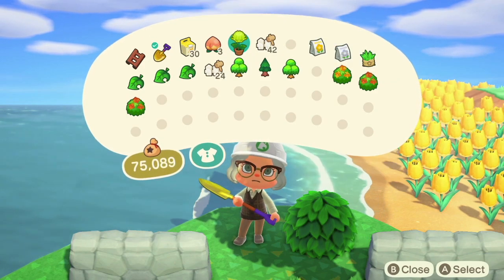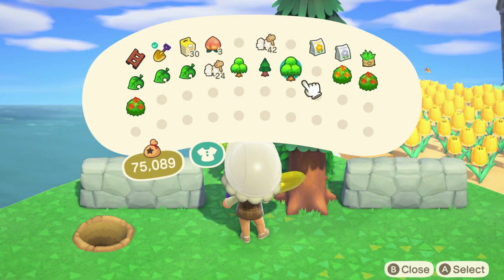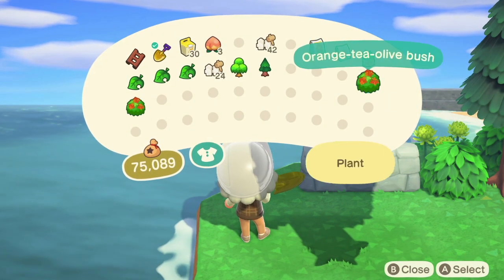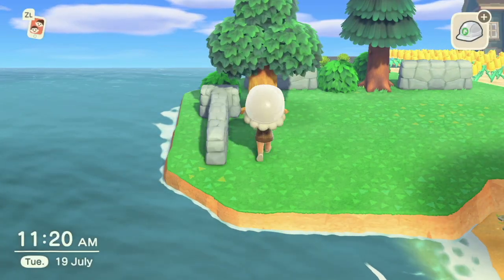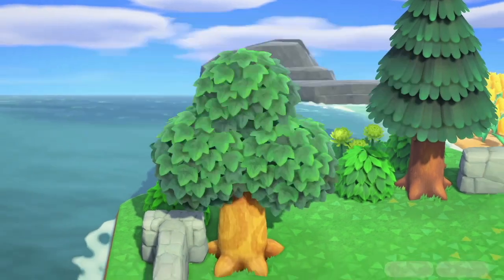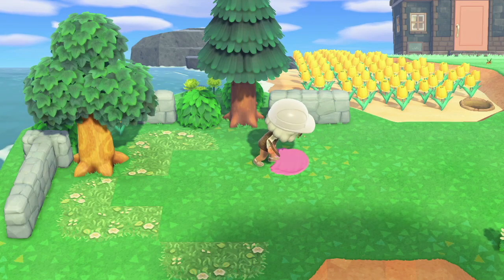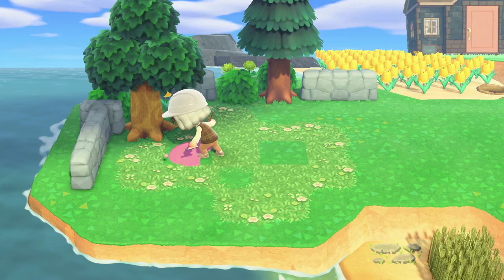Now let's work on this little outcrop area. I want to keep it pretty plain but I am going to add a lighthouse — I think it will look really cute behind the beach area, especially if you can lie on the beach towel and see a lovely lighthouse in the background. I'm also going to use some stone fencing, bushes, flowers and trees. I was fortunate to end up with quite a large area here, so I can fit a lot of stuff — sometimes I end up with a narrow one and it's very hard to decide what to do.